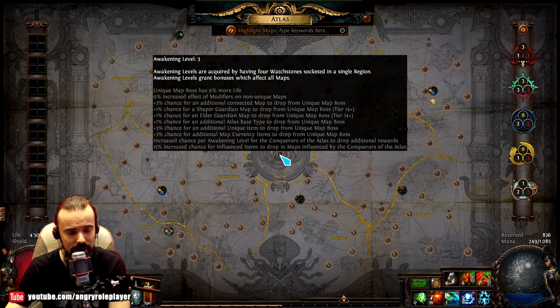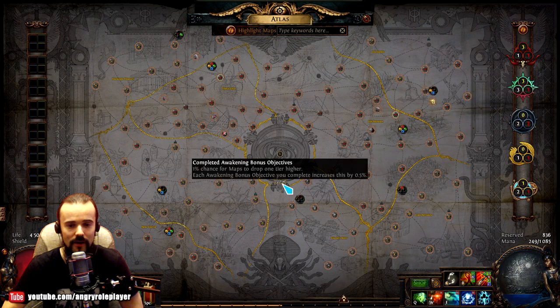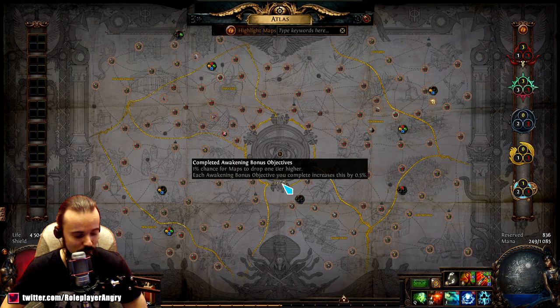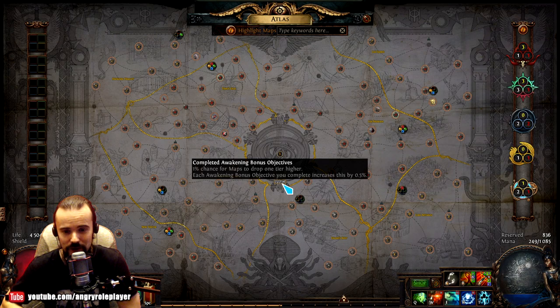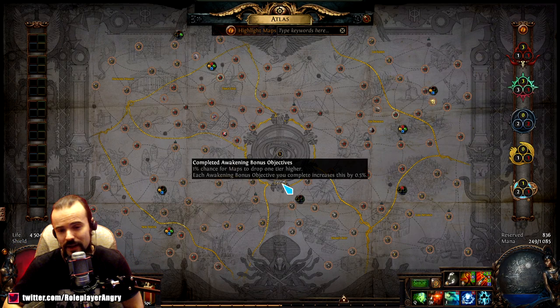Once you insert four watchstones in a region you will start getting the awakening bonus, which also affects all boss life, all kinds of drops, map modifiers and everything — this is called the awakening level, and there's also the awakening bonus as well. Practically, once you have all four watchstones per each region, this is when you can proceed to the very endgame and fight the last endgame boss. I also want to talk about the overall strategy for opening the atlas, because there are two strategies with this new atlas.